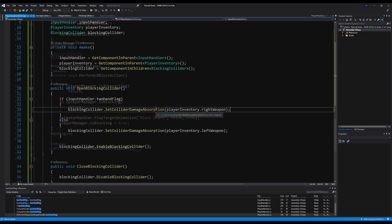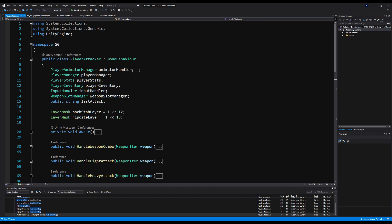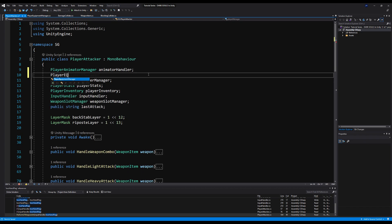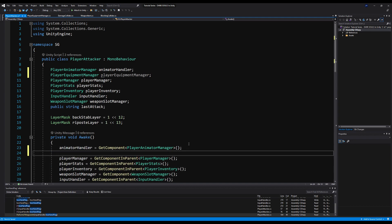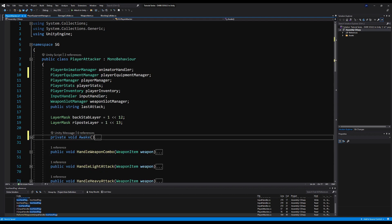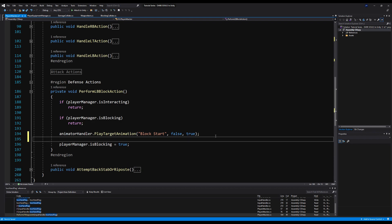Let's go to the player attacker script, call player equipment manager and initialize it in Awake with get component. Now when we actually call our LB action leading to our blocking action, down where it says perform LB block action — right after we start the animation — we say player equipment manager dot open blocking collider. Save that.